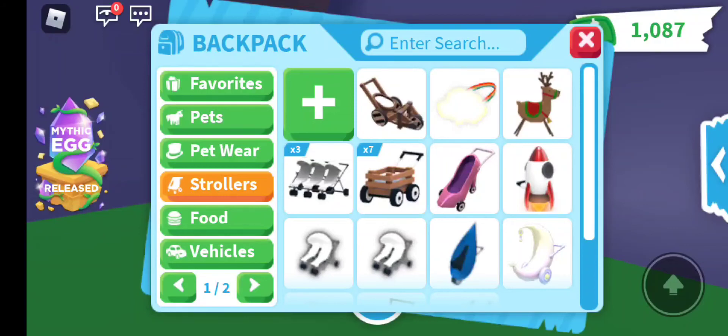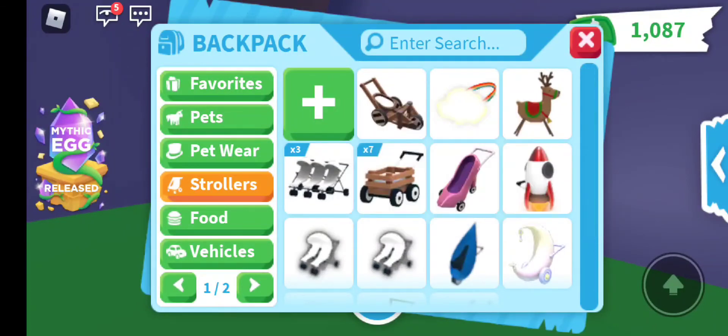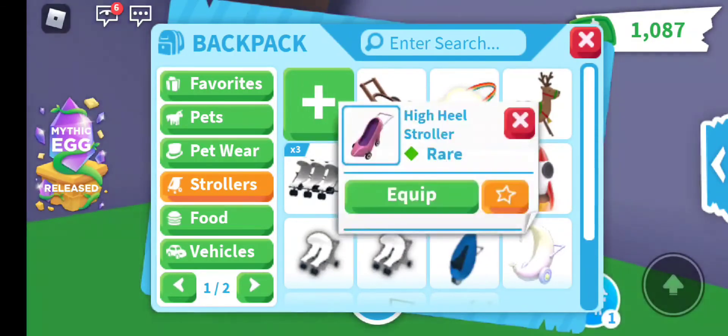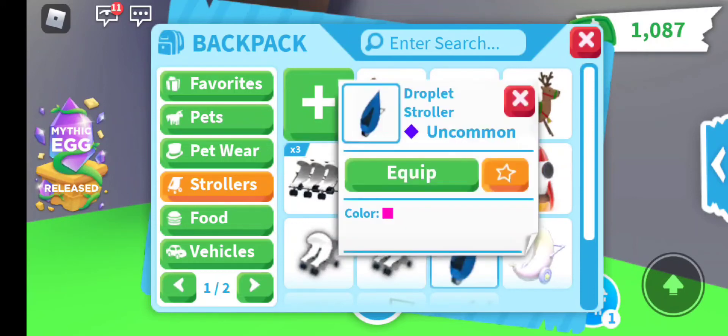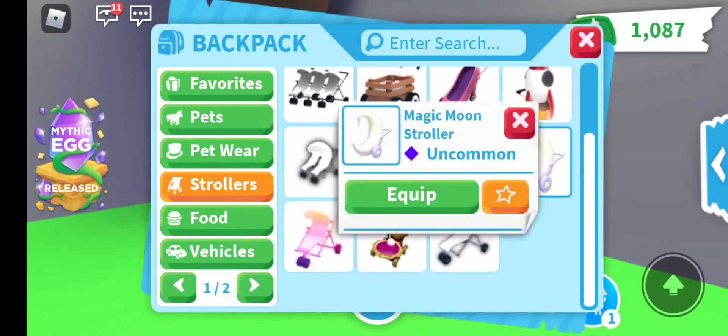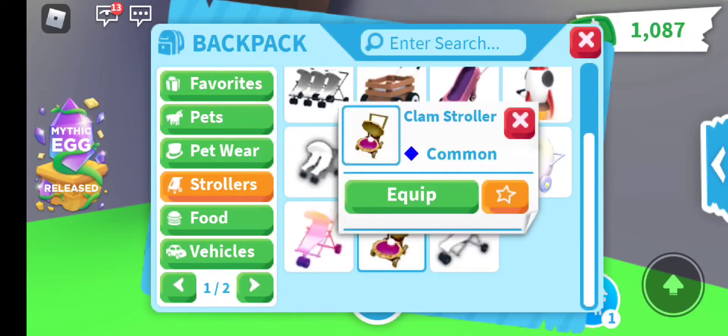So here are my strollers. We have the Skypult Stroller, a Rainbow Stroller out of game, Ranger Stroller out of game, Triple Stroller — I think that's out of game — the Crate Stroller, also out of game, High Heel Stroller, one of the new strollers, Rocket Ship Stroller out of game, Double Strollers — I think they're still in the game — the Droplet Stroller, Magic Moon Stroller, Stroller, Clam Stroller, and Deep Ball Stroller.